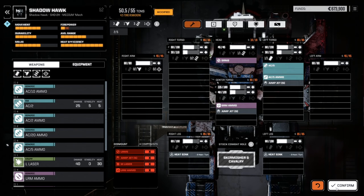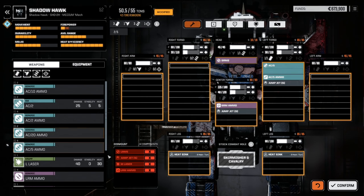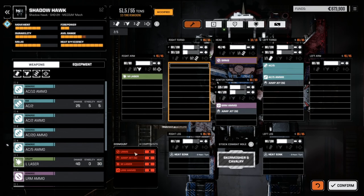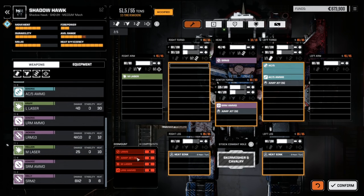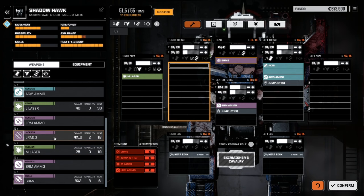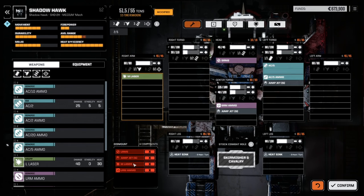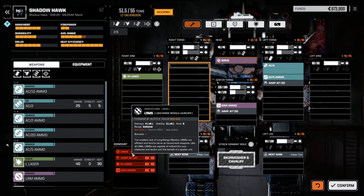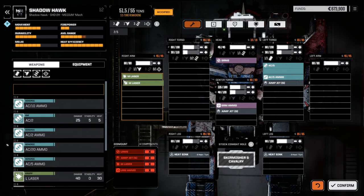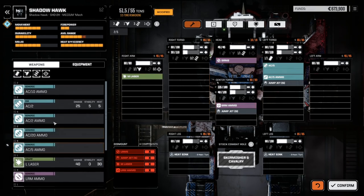We're going to repair the arms, and then what I would probably do is modify this in a way to be very similar to what was there before. So we put the medium laser on this one. For some reason I don't have the LRM-5 over here — this must mean these are not unlimited amounts. I think because our LRM-5 got destroyed, she's gone. That's it. Which means I only have medium lasers to put on here, and I can't put anything else on that left arm other than ammo.